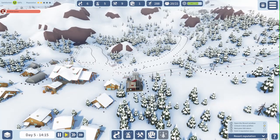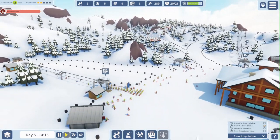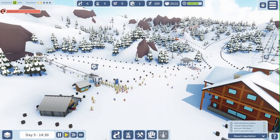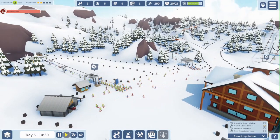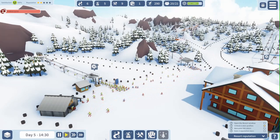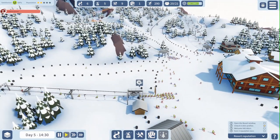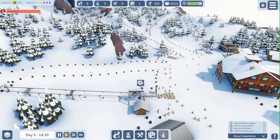I'm back with more of Snowtopia. And as you can see right now, we are doing pretty well. We have 289 skiers, and 20 of the 21 volunteers are actually assigned to something. And we have 3 queues here for the ski lifts.